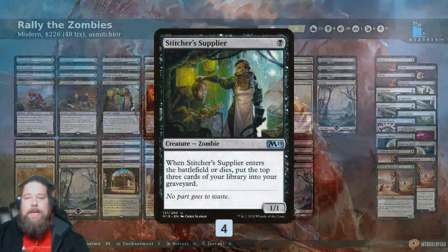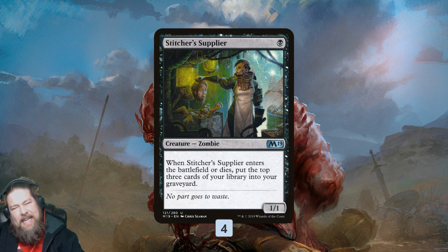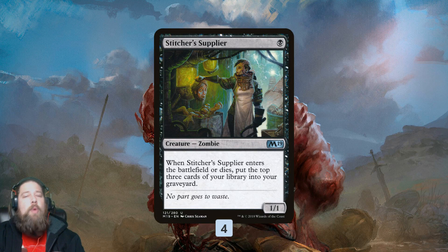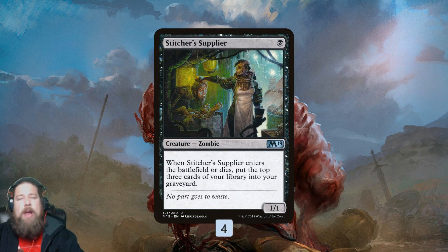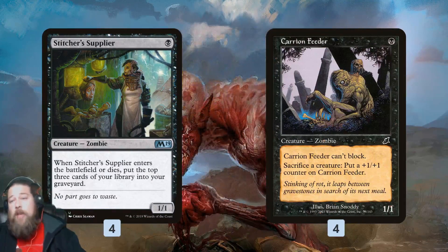Rally the Zombies is kind of a weird deck — it is a Rally the Ancestors deck, but it's also a zombie deck with some weird synergies thrown in. Key card number one: Stitcher Supplier, just a zombie, comes into play mills for three, dies mills for three more. This is one of our ways to stack the graveyard. One of the unique things about this deck is we're not overloaded on ways to fill the graveyard — Stitcher Supplier is really the only card that directly dumps cards into our graveyard.